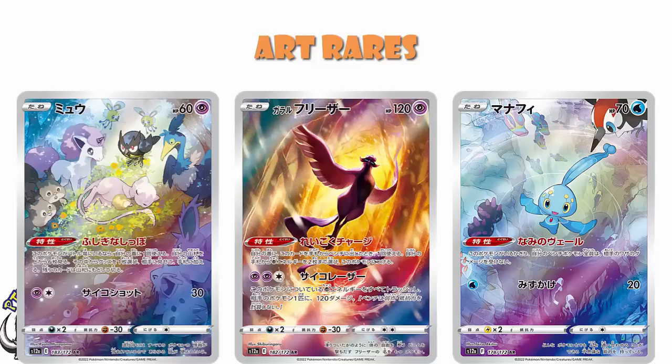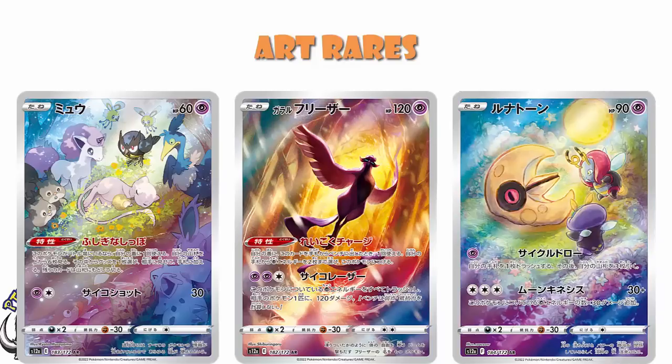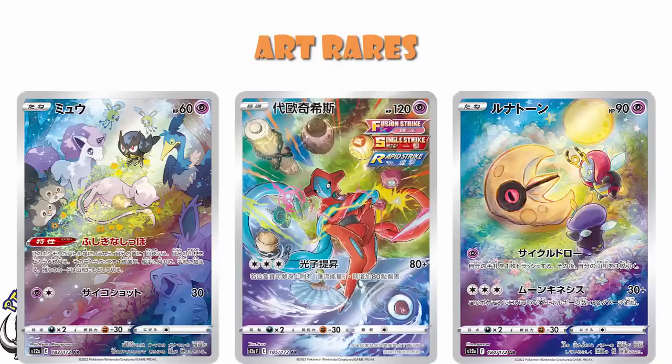We've got the Mew, which again was one of the first ones shown off — all the other Pokémon are there, and this one sees a bit of play as well. We've got the Lunatone, which is our one from Pokémon GO, it's part of that deck everybody loves, and it's Soso, and everybody loves Soso. We've got the Deoxys — some of these were shown in traditional Chinese rather than Japanese, but the fact that they've got item cards and tools from Fusion, Single, and Rapid Strike makes me so happy on this one.